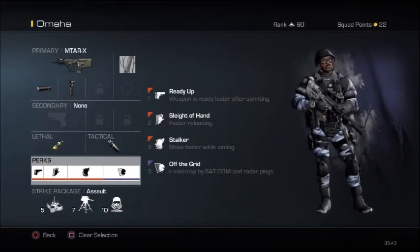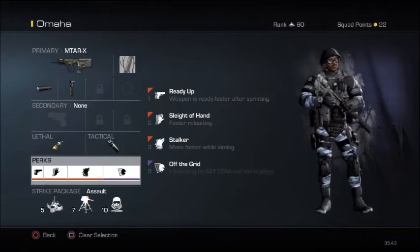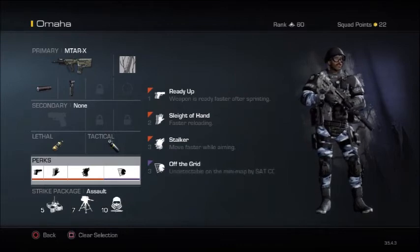The weapon is called the MTAR-X. It's located in the SMG division. The attachments you're going to be adding to this weapon will be a silencer and the foregrip.